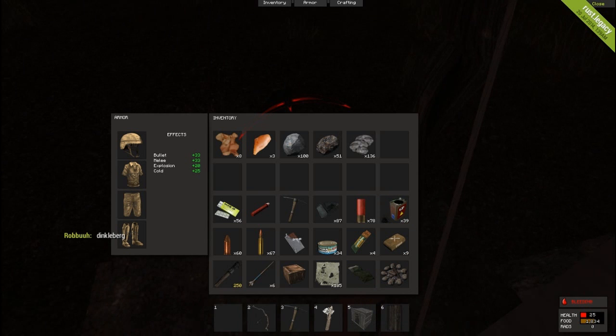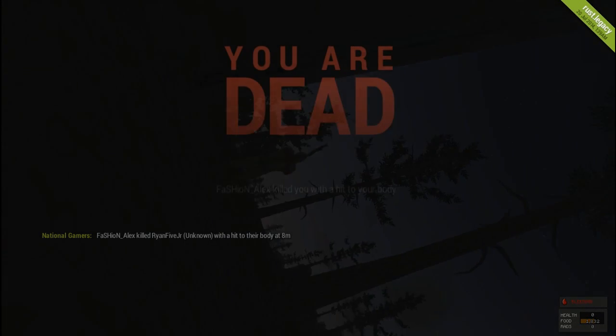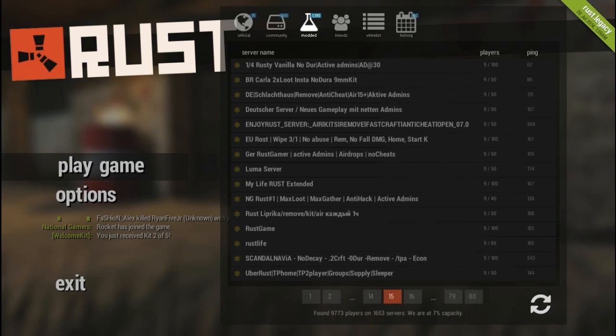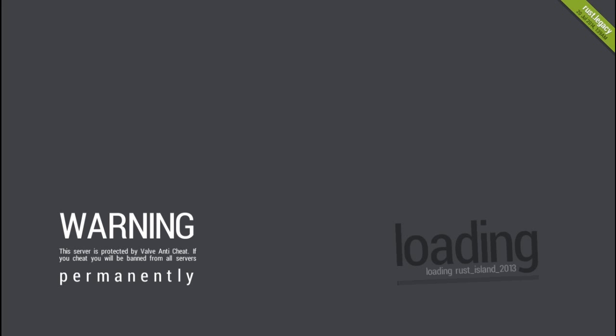Yeah, son of a bitch. Fine, let's try a different server. What about this one? 25 admin, it's only 10 people on. What about this one? Let's try this one — this one looks better. That animal was way too OP. It should not have been able to get me inside that building. They screwed that server.